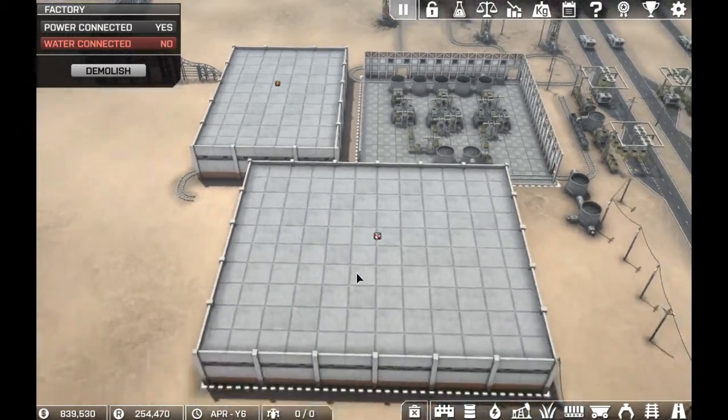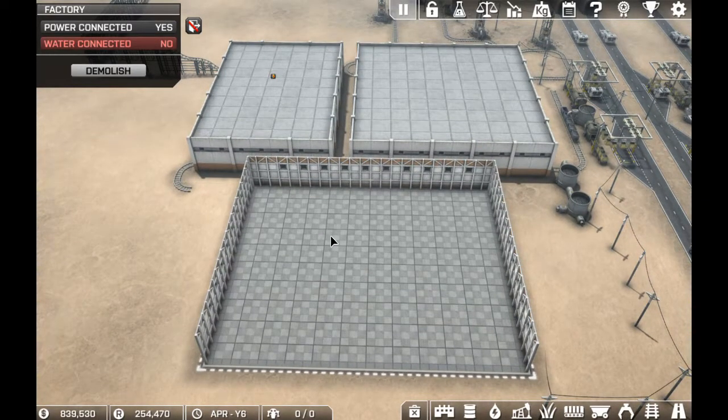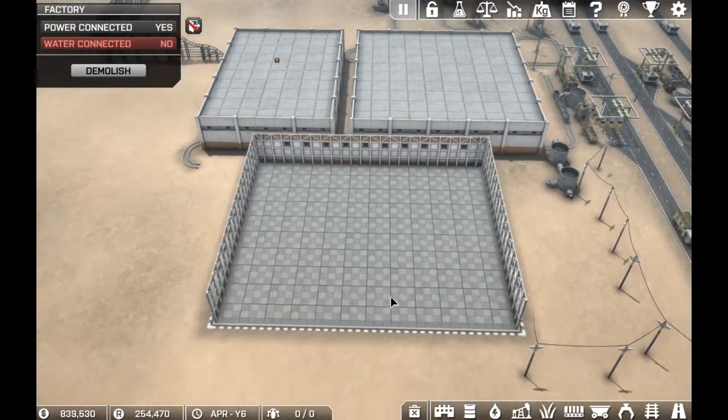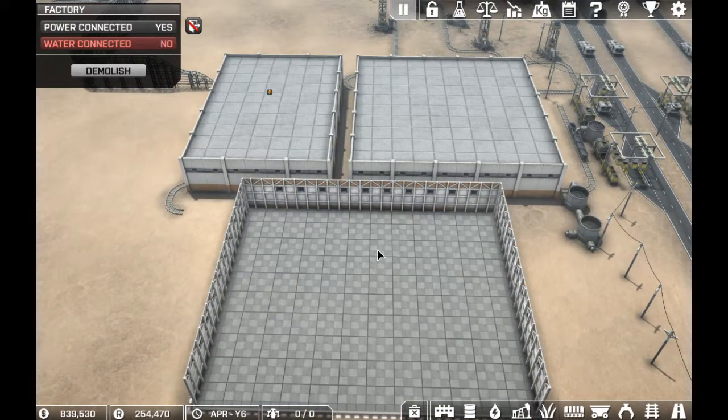I thought that was a really neat idea, and I went with a really large factory here, because without the remote connectors, we're going to be able to get into the combining, making steel plates, and selling steel plates. But when we get those remote connectors, it allows us to add a lot more combiners than we're originally going to be able to work with. So I went ahead, since we had the extra cash, I made it big for now. We'll definitely fill that in later.